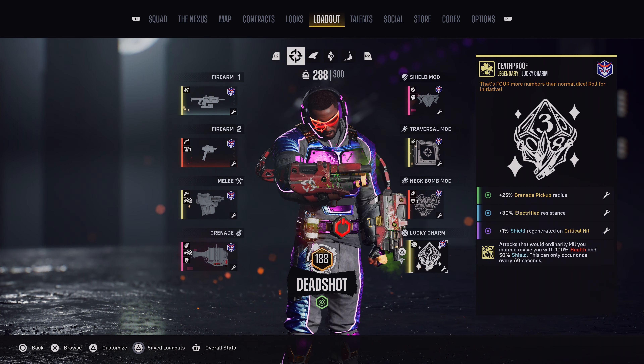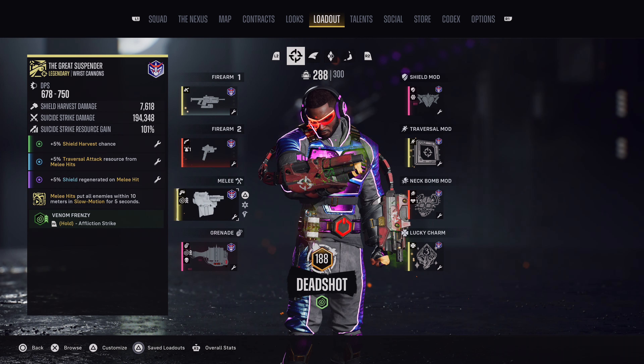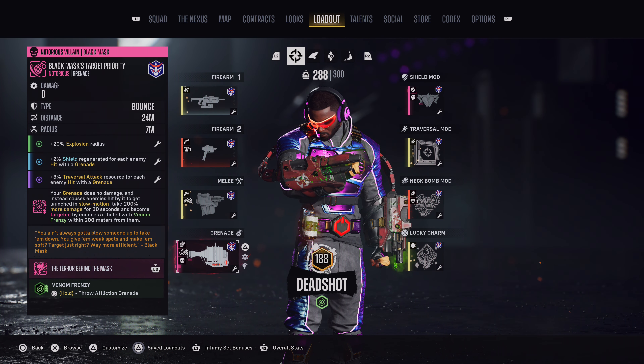The Affliction in this build is pretty much irrelevant since we are not really going to be afflicting enemies, but Craze is definitely the best out of the four because it helps a little bit with survivability.